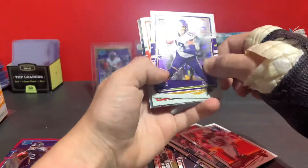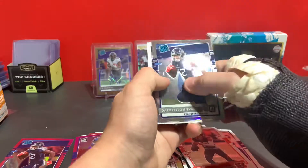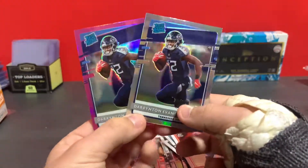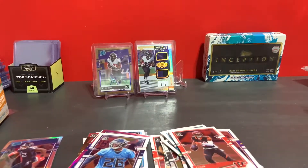We got a silver Adam Thielen, Tyler Boyd raider rookie, Darrington Evans — getting the rainbow of him — and Christian Fulton rookie. So that's gonna do it for this box. We got two nice ones and a raider rookie. Thank you guys for watching, make sure to like and subscribe!